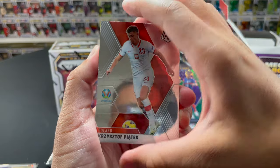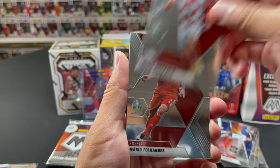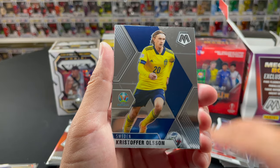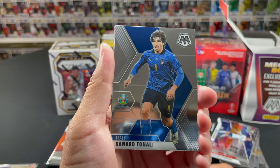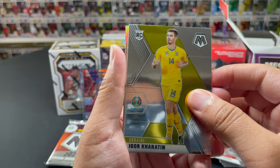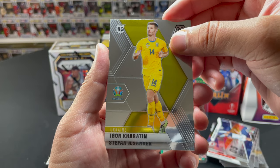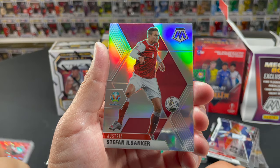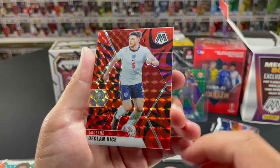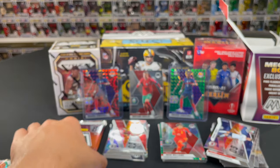Oh we got a silver! Two silvers out of this mega box. We get Mario Fernandez, Christopher Olsen, Sandro Tonali, Igor, and our silver is Declan Rice — not bad at all. We'll sleeve those two up.